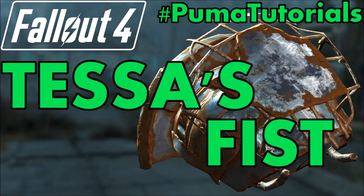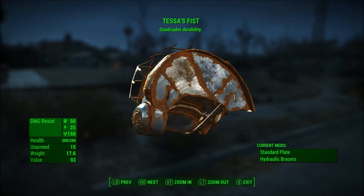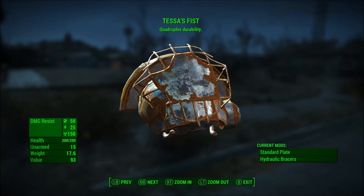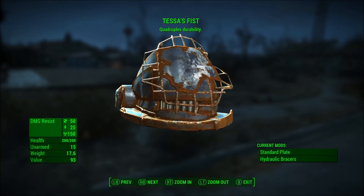This video was created by Vinyl Lake Puma of Vinyl Lake Puma Gaming. What's going on everybody? This is Vinyl Lake Puma, and today I'm back with another Fallout 4 unique weapons guide video. Today we're going to be looking at how to get Tessa's Fist Raider Power Arm.